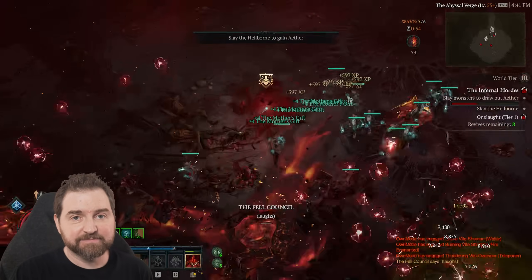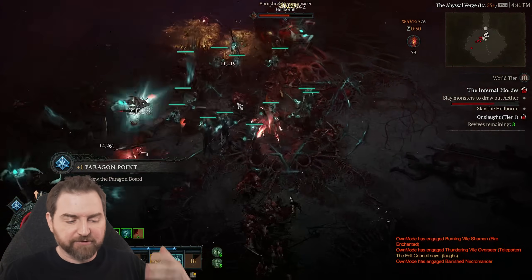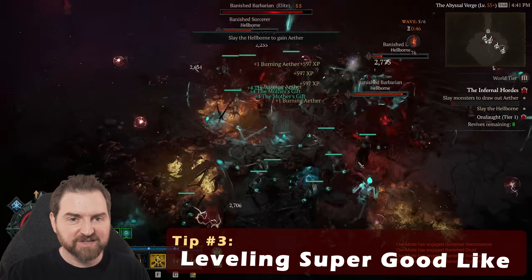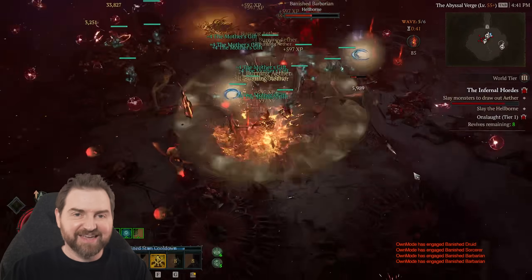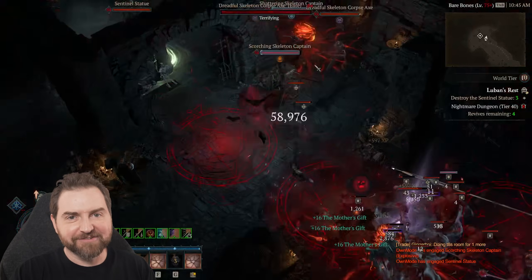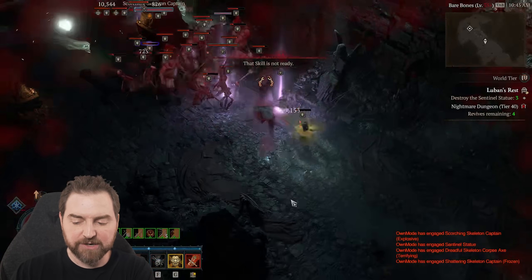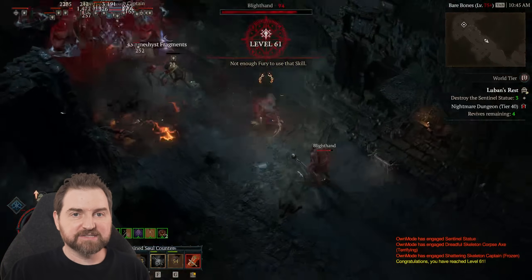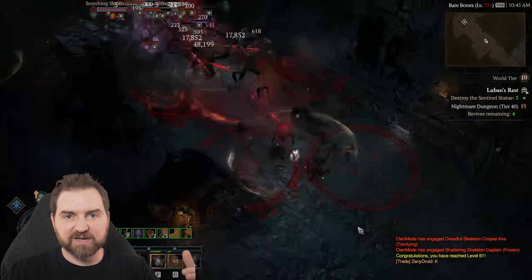So that takes me to the next endgame tip. The infernal hordes come online in world tier three. You still need the nightmare dungeons — you don't get glyphs in the hordes, so you still have to get those and level them. What should I do with the pit? There were lots of questions, but I have narrowed it down to a strategy that has been very good. It feels good — it's a clean kind of endgame that starts to give me a clear plan for when I get there.